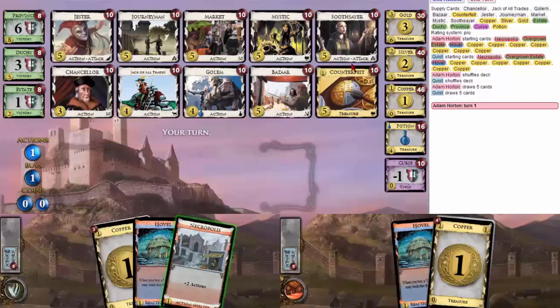We open Jack, Silver — get Counterfeit ASAP. Soothsayer is a lower priority. If he doesn't invest in the proper amount of defense, I'll certainly try and punish him for it. But draw! Village, Bazaar, Journeyman — drawing all the cards is the priority. Trash, thin, draw. Jack. Good times.